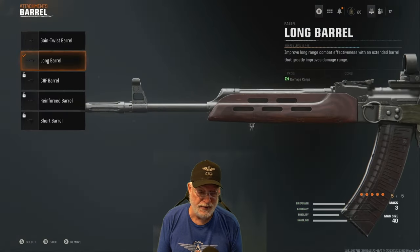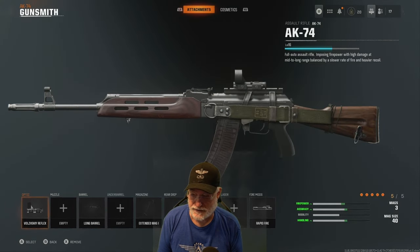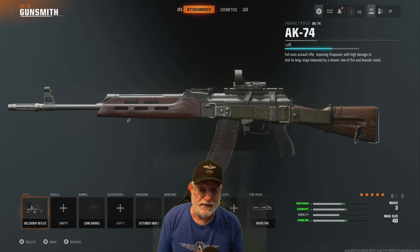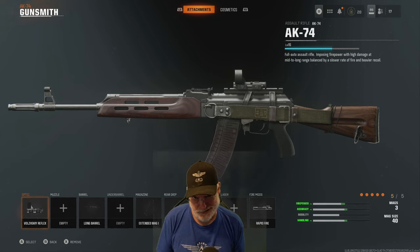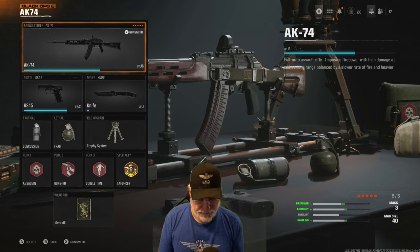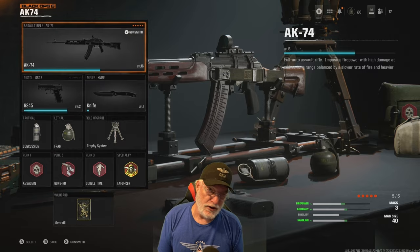I put the long barrel on it — basically for accuracy, it's just damage range. So that's a range thing and extra slots. I put a reflex sight on. I'll probably take that off if I can get some other attachment that looks better. Let's take the AK-74 on to the beta field of honor, see how it did for Grandpa and what it did to Grandpa's beta enemies. Let's go.